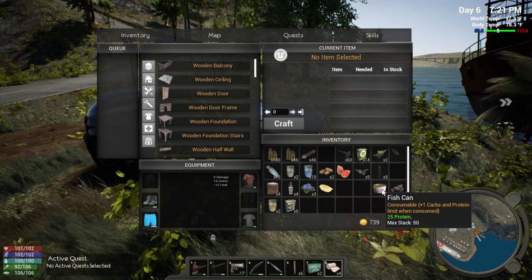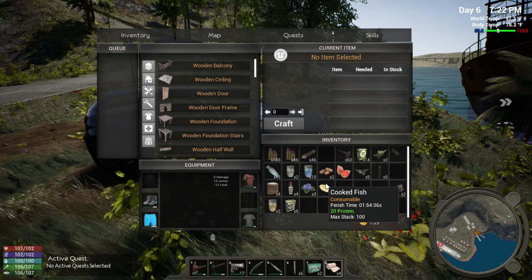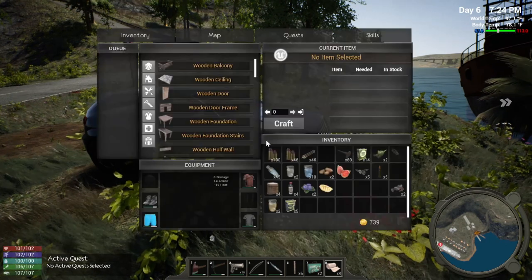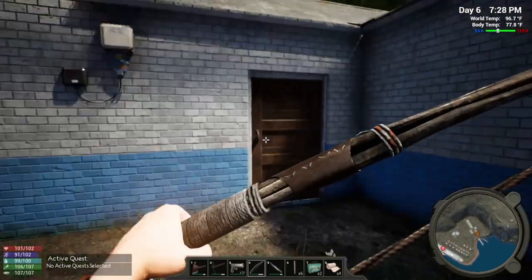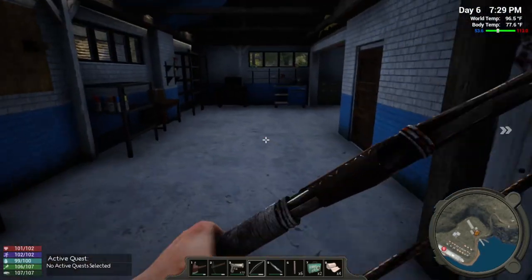That was the thing we were really needing — the carbohydrates. We were able to pick up quite a bit in that last farm and area that we explored. We'll start by exploring these garages and warehouses, keeping our ears open for any bad guys.